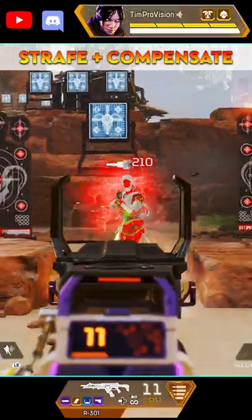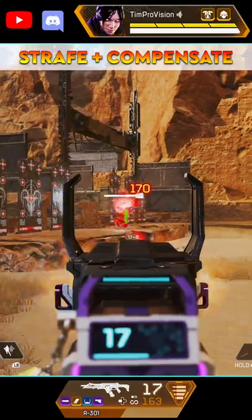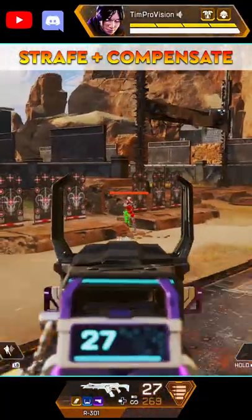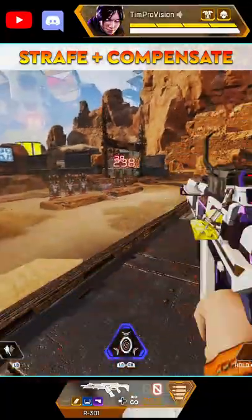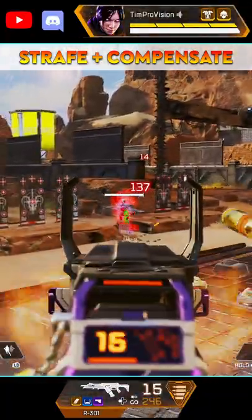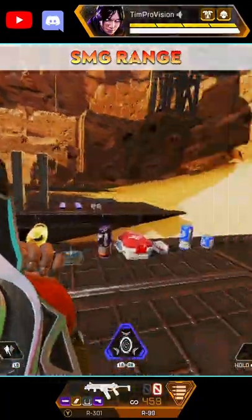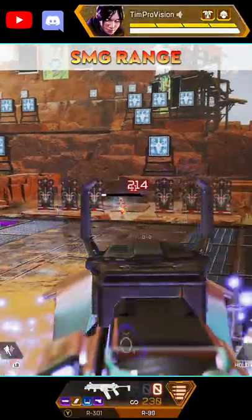You can create this in gunfights by strafing from side to side and compensating by aiming in the opposite direction. It's worth mentioning that around 30 meters with assault rifles you will not be able to have enough horizontal movement for it to work unless the enemy is strafing in the opposite direction. SMGs however have a much faster strafe speed and you'll be able to extend this range much further.